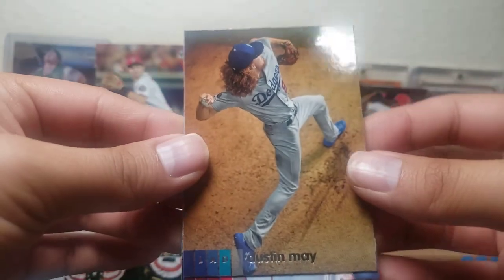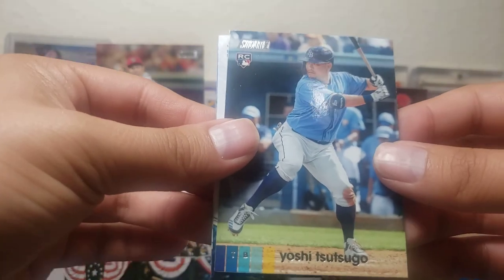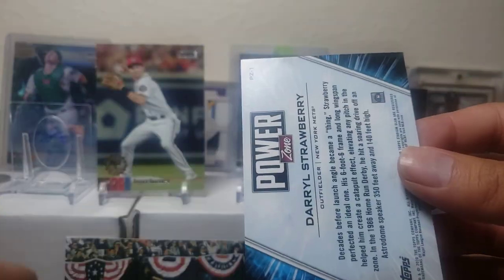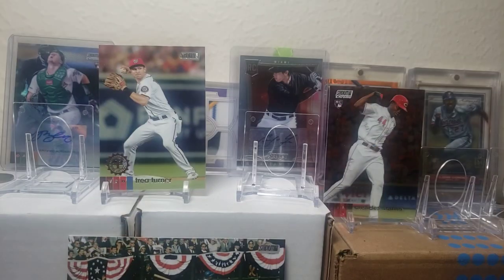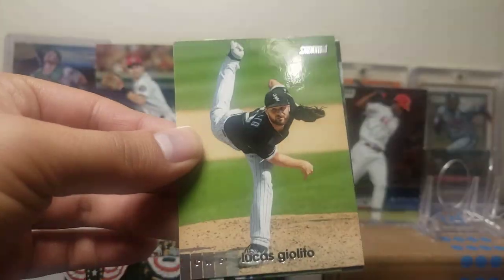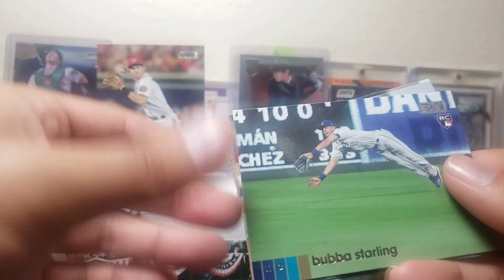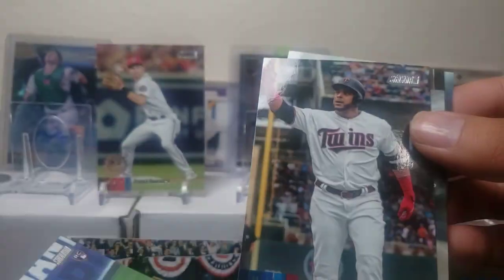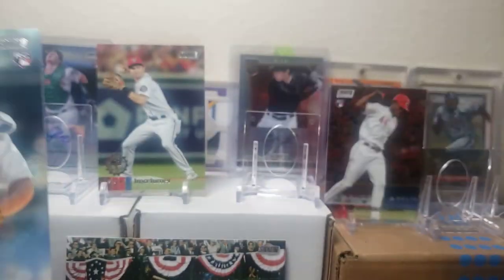There's a Dustin May rookie, Castellanos, there's a Yoshitomo Tsutsugo — nice rookie, his team is in the World Series. Gonna insert a Daryl Strawberry which is gonna be the base — put that by the Bash and Burn — and Kerry Wood. Very nice, didn't expect to pull a first day issue. I have the Albert Pujols so very nice. Lucas Giolito the no-hit man, Bubba Starling — an older rookie — Nelly Cruz, and Manny Machado red into the hits pile.